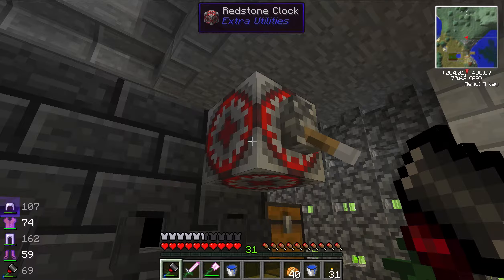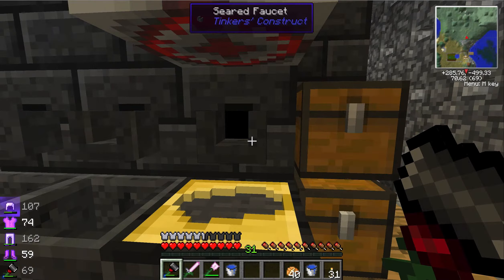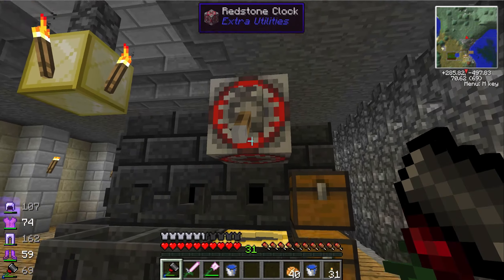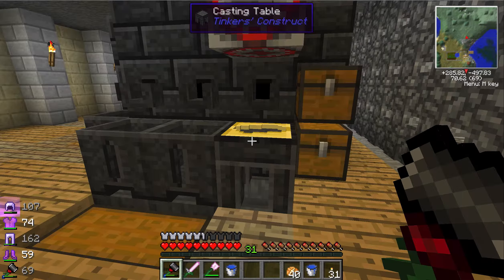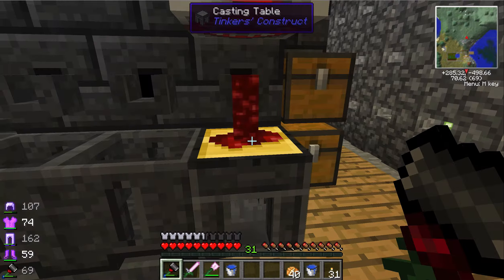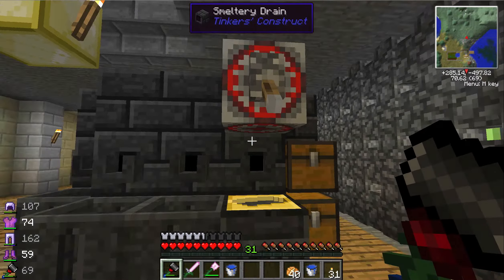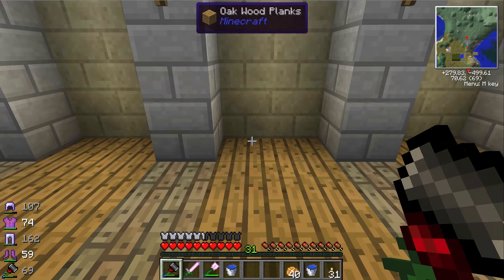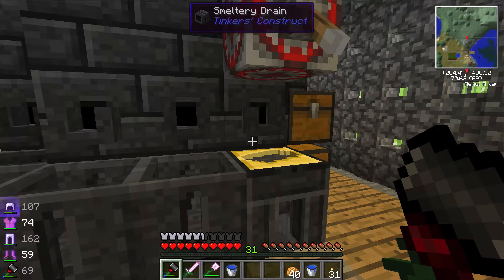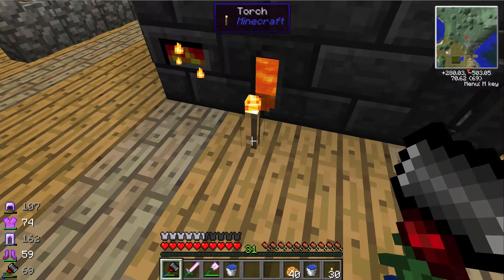This is a redstone clock from Extra Utilities — it's very cheap to make, just a redstone torch, redstone, and stone. If you put that above one of these spouts it will pulse a redstone signal and constantly hit it. Look, it's draining the iron out with the hopper underneath the table. Instead of using a pulverizer and furnace, I'm just using the smeltery to double my ores — every ore gives two ingots, so it's still very good.